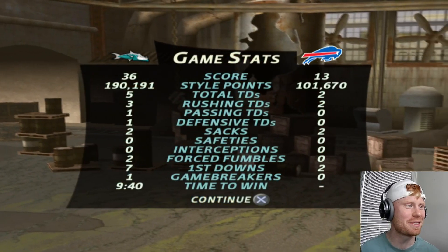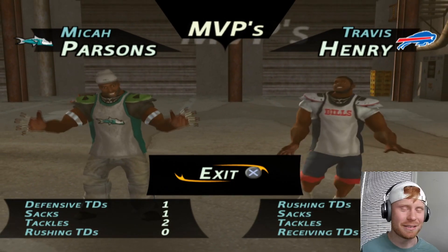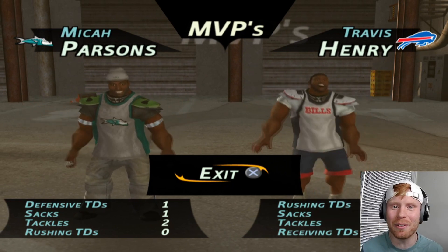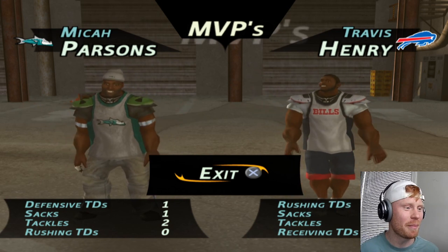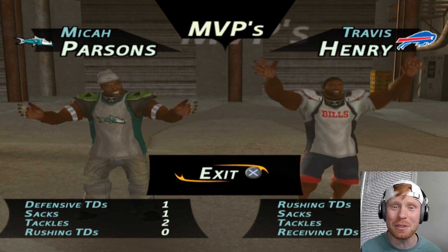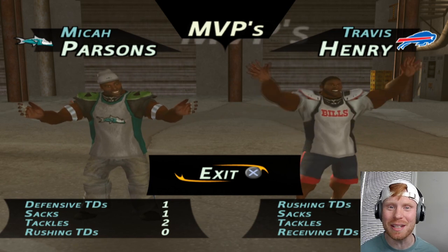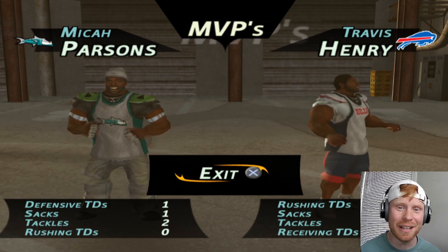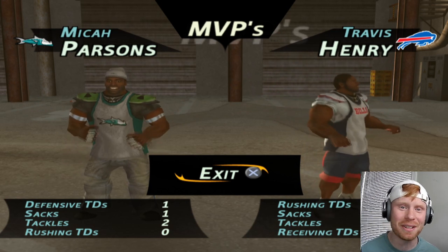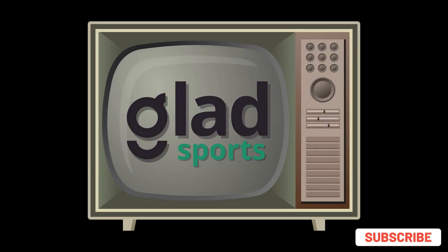This one took us a little bit longer — nine minutes to win this one. Five total TDs, and Micah Parsons with the player of the game. Tyreek Hill dominated. Travis Henry is the man we were calling the other Henry — I had no idea who this guy even was. Micah Parsons, Tyreek Hill — this team is getting solidified. We only have one more division to unlock, two more to play. That's going to be it for this episode, fellas. Thank you all for being here. Please like, subscribe, and hit that bell notification button for all the NFL Street content. I appreciate every single one of you. A hundred strong — let's go.